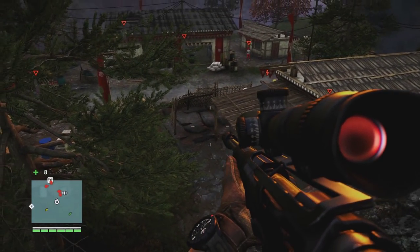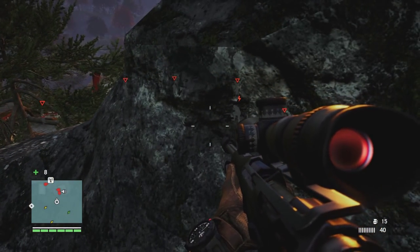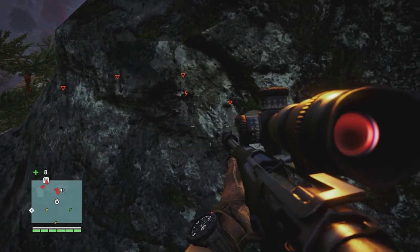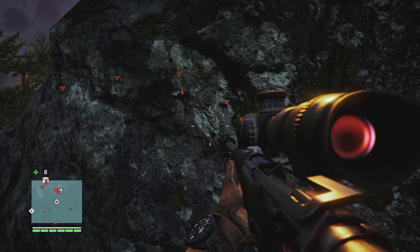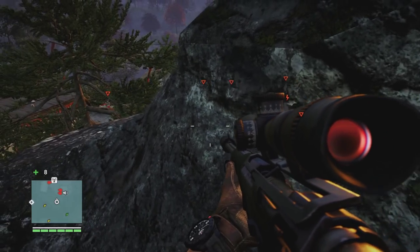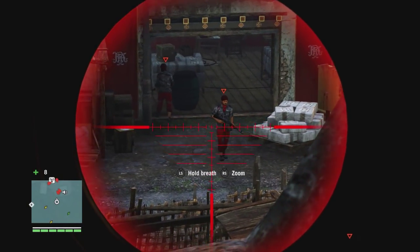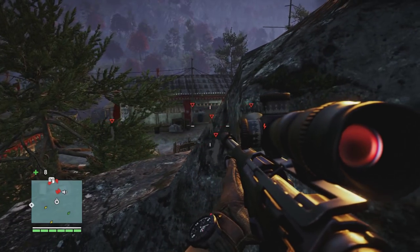It does pay to be sneaky, because if you're detected, all that hard work is for nothing. Chuck another one out. This time the other fella decides to come and have a look. He's going back to his original position now, after climbing back down off the roof.